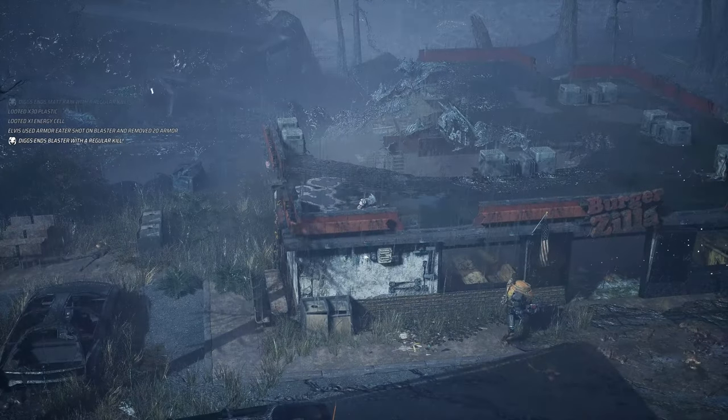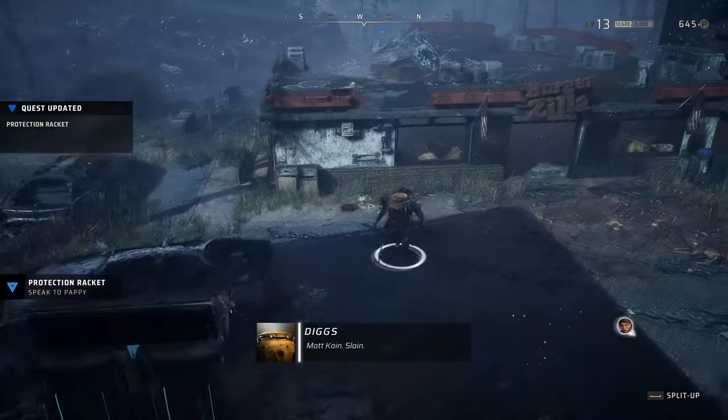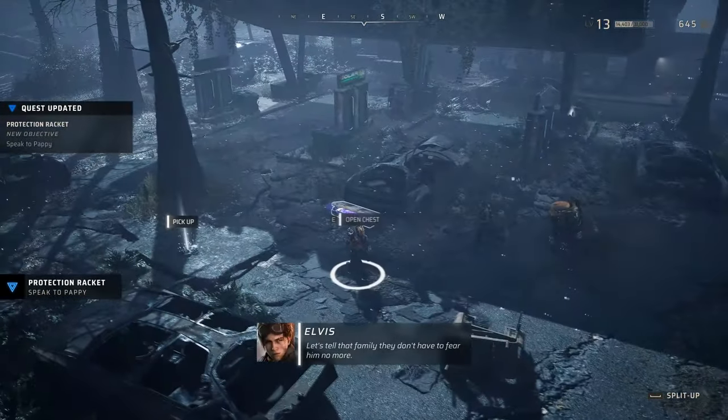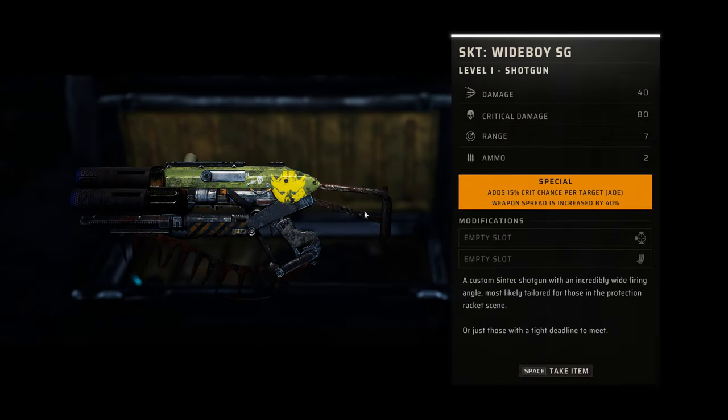Once you've completed this fight, you'll find a chest out in the open right next to a broken-down car. Opening it gives you the Wide Boy Shotgun, which is a level 1 shotgun with a damage of 40, critical damage of 80, a range of 7, and 2 ammo.